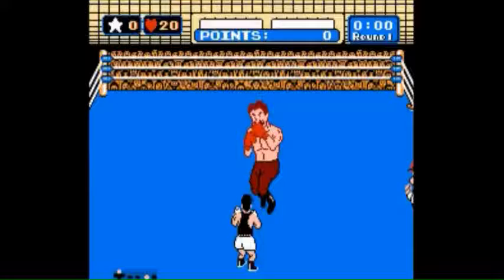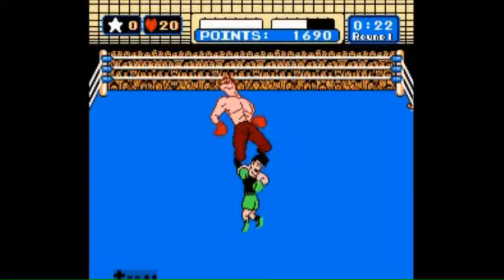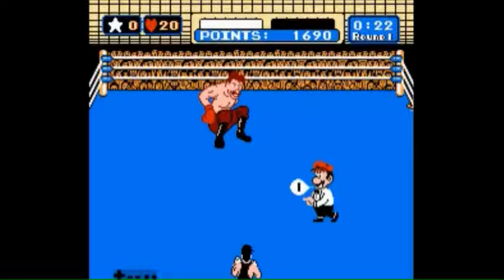Now, after we get a star, he's going to retaliate fairly quickly, so get ready to dodge. You're going to punch him in the face one more time, which is going to stun him. And then you're going to use the star to knock him down. Any time Von Kaiser is stunned and you use a star punch, like this, he goes right to the mat.